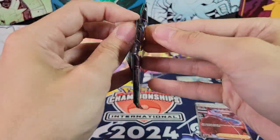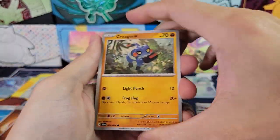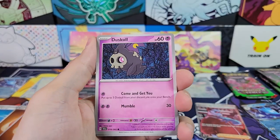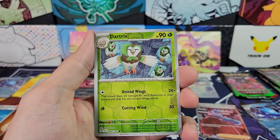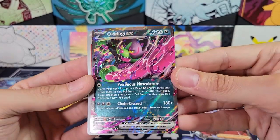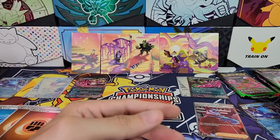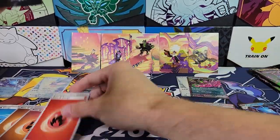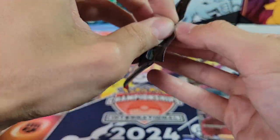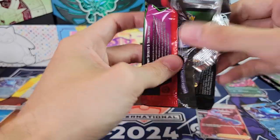On to tin number nine. Croagunk, Stuffle, Zubat, Duskull, Weavile, Slitherwing, Cassiopeia, Reverse Meowth — we're getting a lot of those — Reverse Dartrix, and Okidogi. Our first two-hit tin? Actually no — clarifying which hit came from which tin, we still haven't gotten two hits out of any single tin. Most of the tins have had one hit.